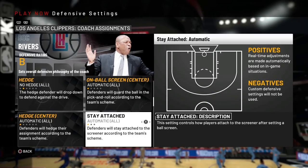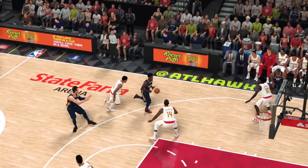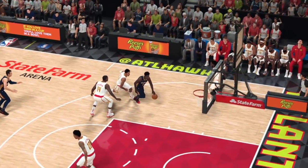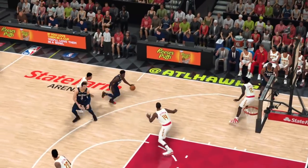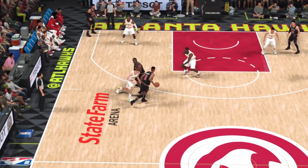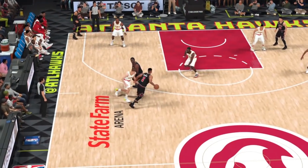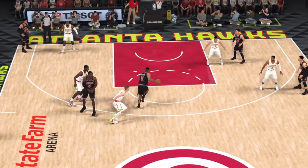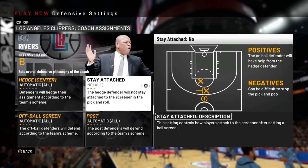It's a very similar concept with the stay attached setting. And if we put this on yes, you'll see a very similar effect to what we just saw — and that's why we're always going to want to go with no. Even if they have somebody like Ryan Anderson, somebody like that, it's still just too costly to our defense to completely take the hedge defender out of play. There are other defenses we can play that do a pretty good job against the pick and pop, but they don't completely eliminate our hedge defender.